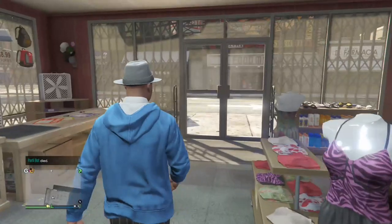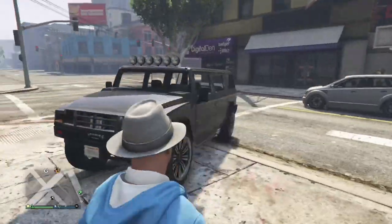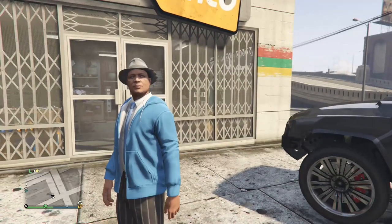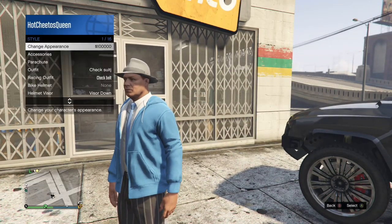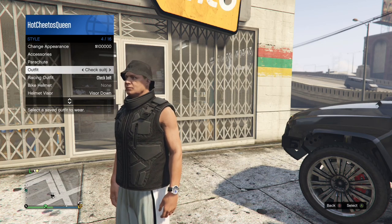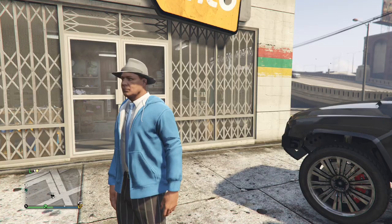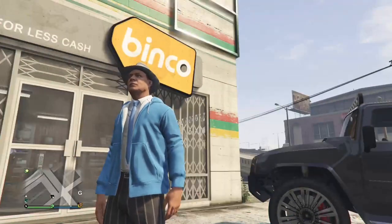Once you've saved all of your outfits, you want to walk outside and force a save before you go into the creator. You can do this by easy way out, or you can buy ammo, or you can change outfits like I'm doing. Once you see the orange circle in the bottom right hand corner, you'll know the game is saved and you can go into the creator from there.